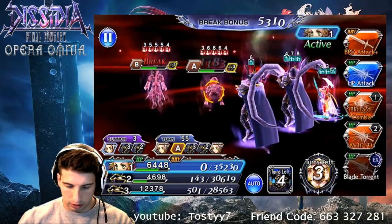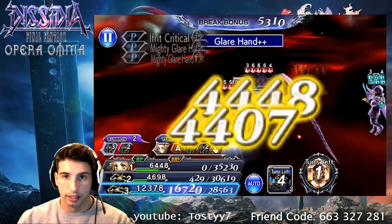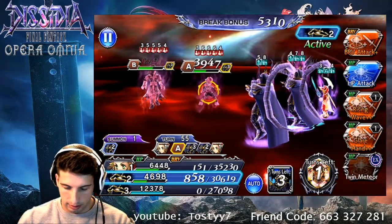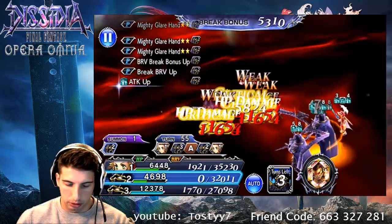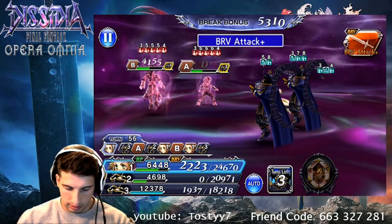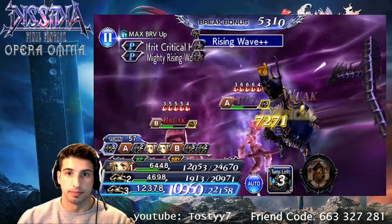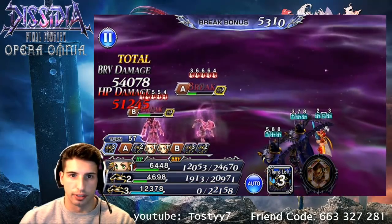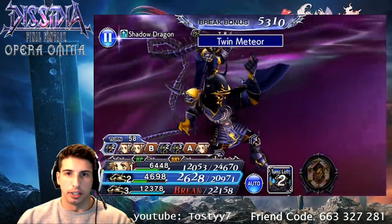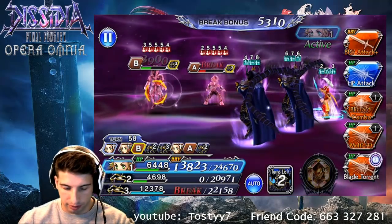We're gonna target Vaan right here, and maybe after I'll use Blizzard combo. Glare N Plus right here so we can target everybody and deal equal damage. Let's do it one more time — I should be able to get meteor soon, yeah I think we're gonna get it. Let's go after this guy — bam! Beautiful damage, Golbez. Beautiful damage. Twin Meteor is ready, let's cast this big bad boy.